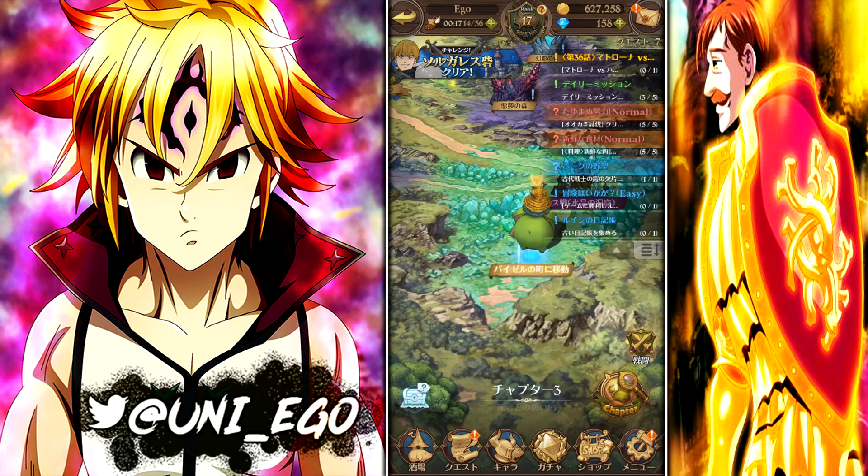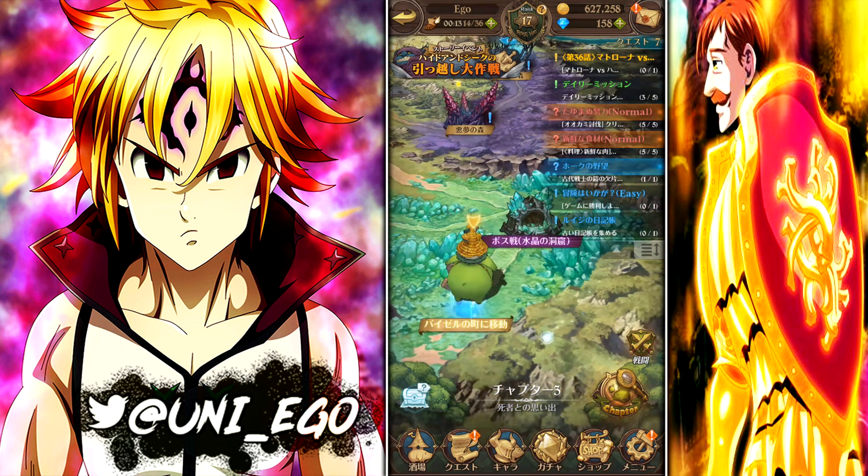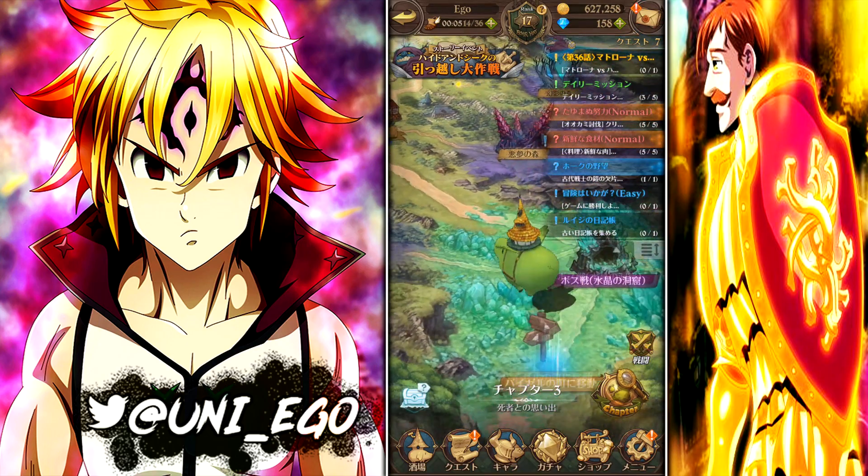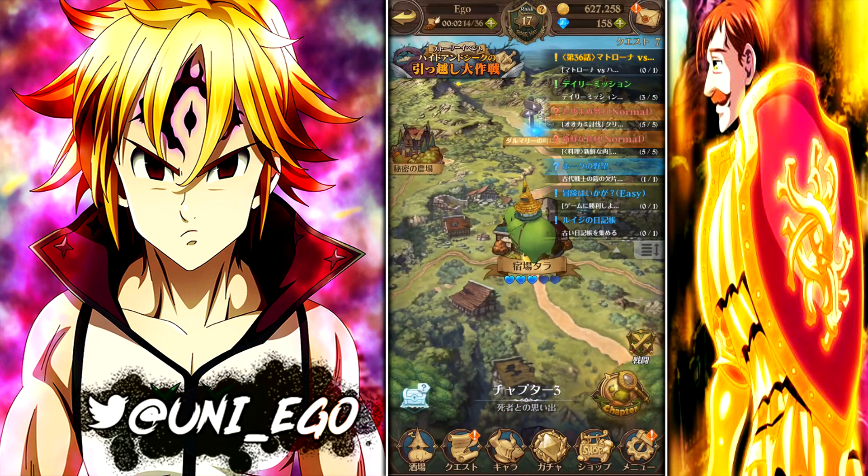On the right-hand side of the screen you can see question marks and exclamation points — those are missions, side missions, and story content. The gold or yellow marker is story mode. I'm currently at the arc where Howzer versus Diane is happening — you know, when Diane became small because of the mushroom.